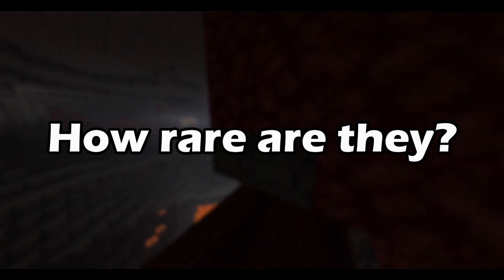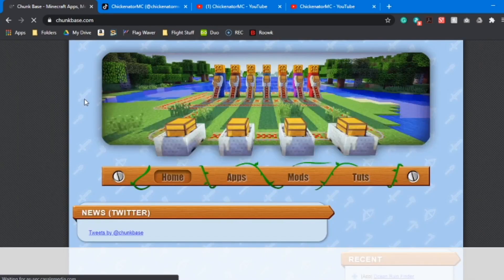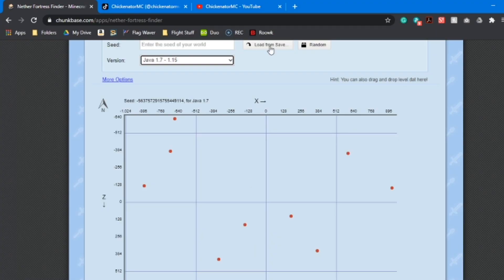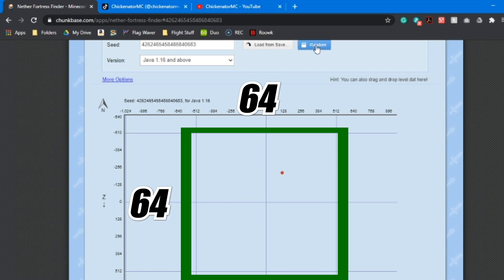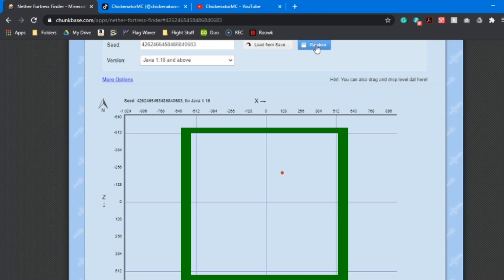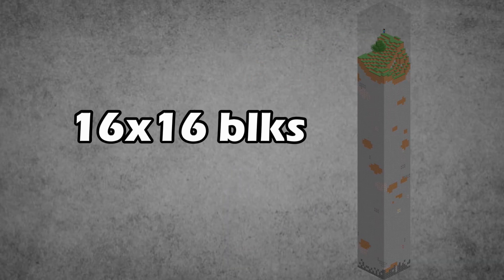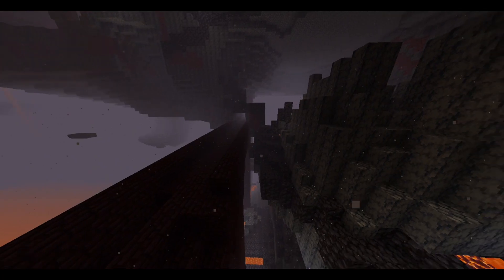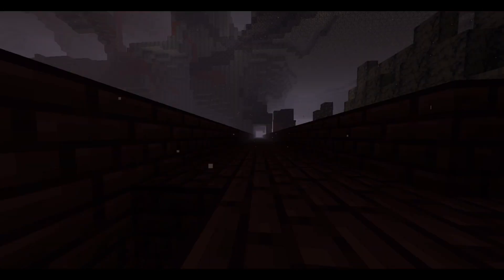But exactly how rare are they? To answer this question, I generated 11 worlds in 1.15.2 and 11 worlds in 1.16.1 using Chunkbase, a website where you can find the location of structures. It turns out in the pre-nether update, there was an average of 5.3 nether fortresses in a 64 by 64 chunk region around 0,0, which is equivalent to an area of 1,024 by 1,024 blocks. The odds of a nether fortress spawning per chunk is 0.13%, giving a good representation of how likely a spawn is per chunk or per 256 blocks, not accounting for the vertical axis.